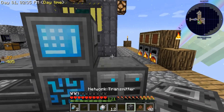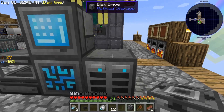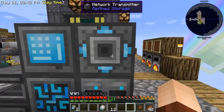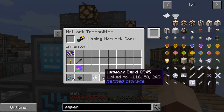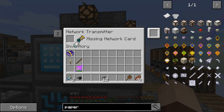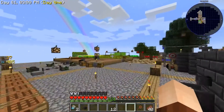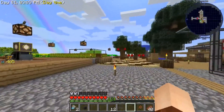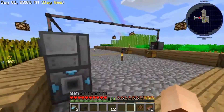Now we're going to take this Network Transmitter and put it onto our Refined Storage system. Shift-place it — it lights up, you can tell it's powered. We're going to open it up and see it's missing a Network Card. This Network Card, as you can see, is linked to coordinates minus 116, 58, 249. We're going to put that in there — that is going to not only supply power to our remote station, but also supply access to the items in that remote station.